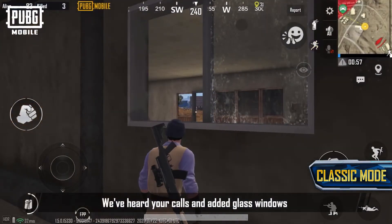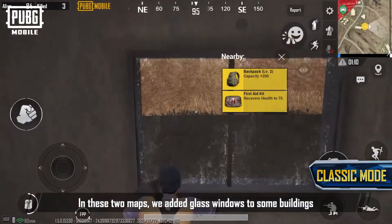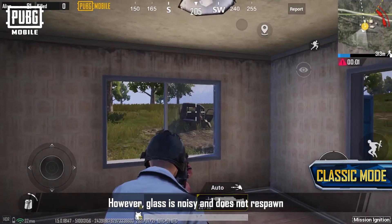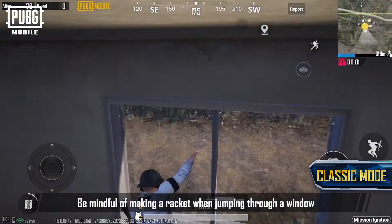We've heard your calls and added glass windows to Erangel and Miramar in this update. In these two maps, glass windows have been added to some buildings, which can be smashed using melee weapons, shot with firearms, or simply jumped through. However, glass is noisy and does not respawn, so be mindful of making a racket when jumping through a window.